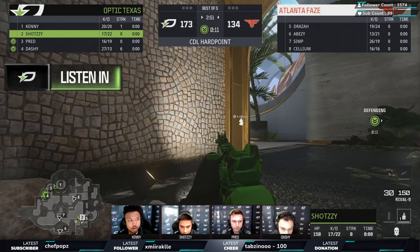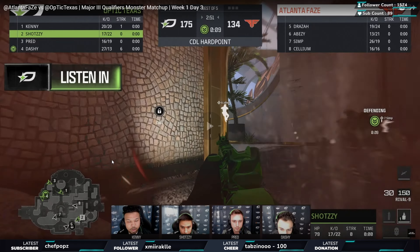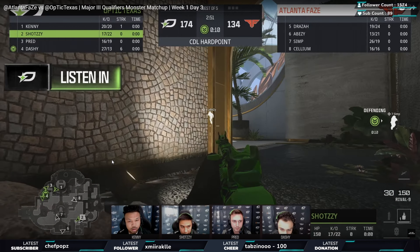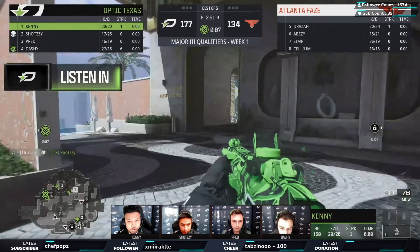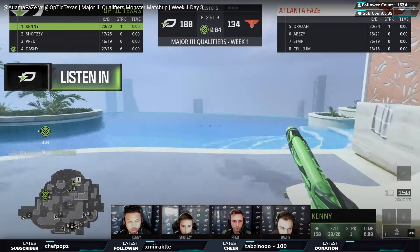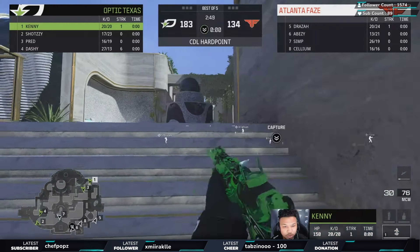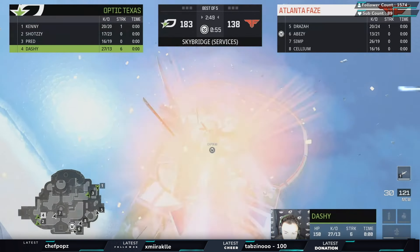Shotzzy's two-piece and finesse allowed Dashi to do that - Dashi has the skill to manipulate the head glitch and beam anyone. But right now I don't agree with this next play. Shotzzy is by himself and I think you've got to play your life in the building, finesse some kills. I just don't like that spot from him because now he's dead, spawning all the way out around P3. I would rather Shotzzy be in this room being a menace, playing his life.